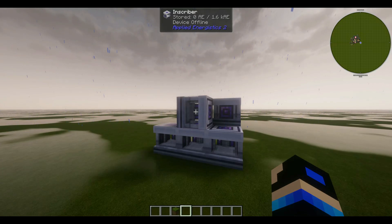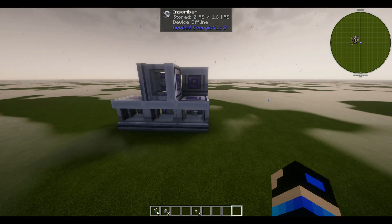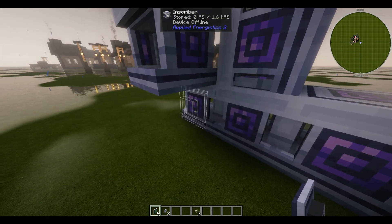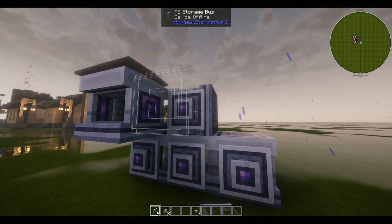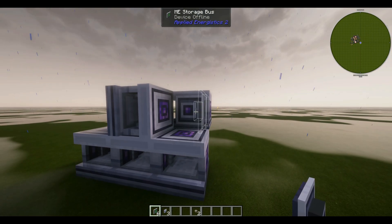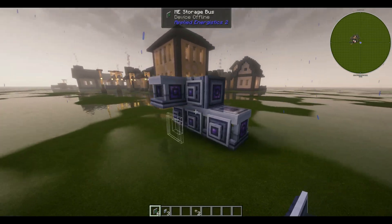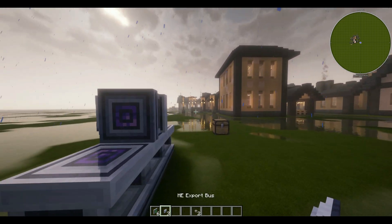Now that we have our inscribers placed, let's input all of our buses. Grab your six storage buses, three export buses, quartz fiber, and fluix smart cable. We'll start with the storage buses first and then do the export. Coming around back, each inscriber is going to get a storage bus. Coming over this way, that one also gets a storage bus, leaving us with one left — and that goes here. That's the storage buses done.